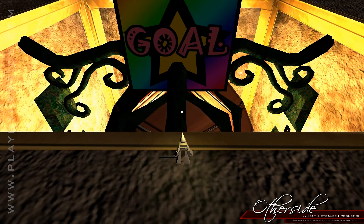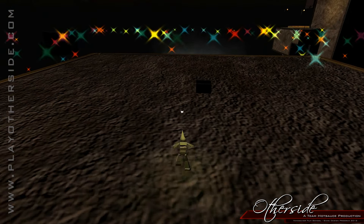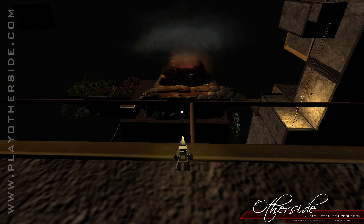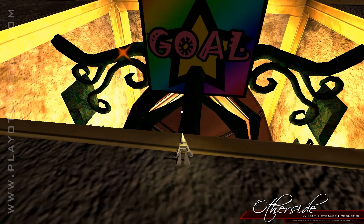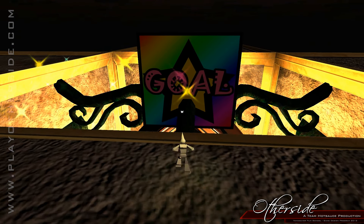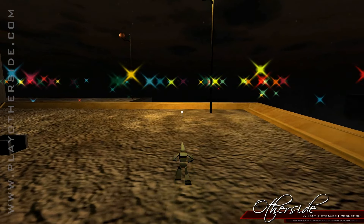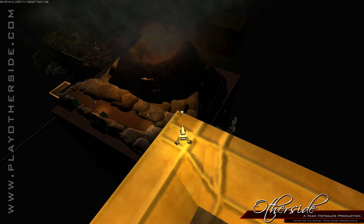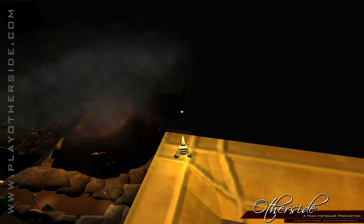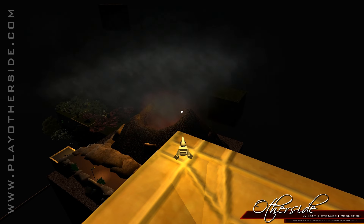So what was supposed to happen at the end of this level: once you get the entire sun put together, this volcano would automatically start moving and eventually end up under the sun to light it, adding light to the world. Since we finished milestone one we've made some changes to how we're designing the world, but I'll update that once we have a demo ready. If you'd like to play this level, it'll be available for download or play through our website at playotherside.com - links in the description. Thanks for watching, see you guys later.